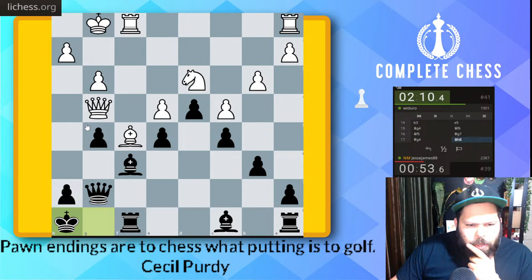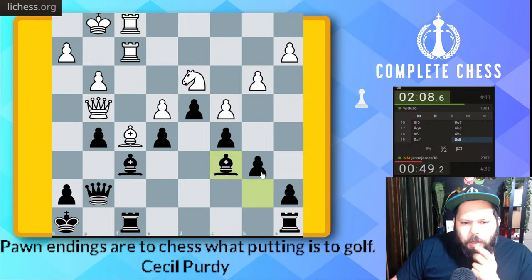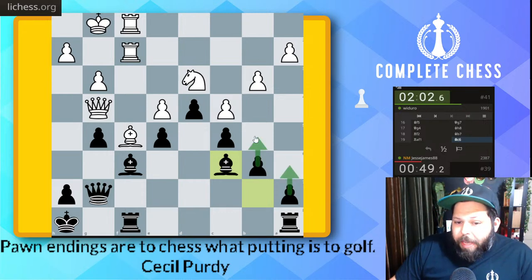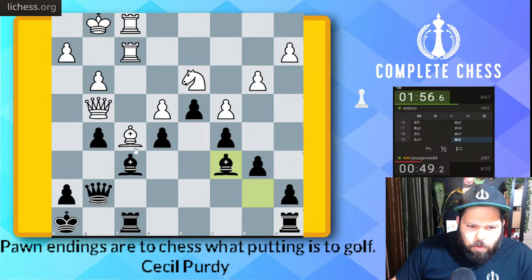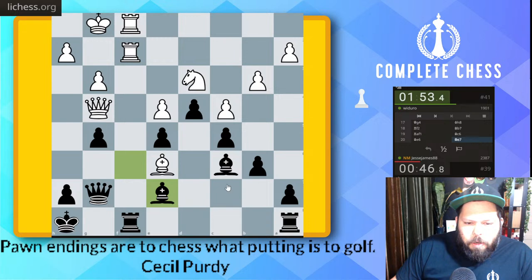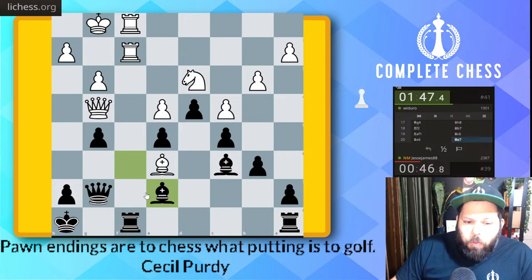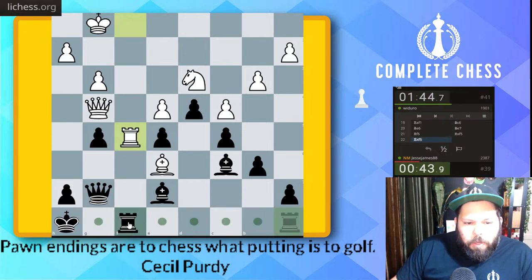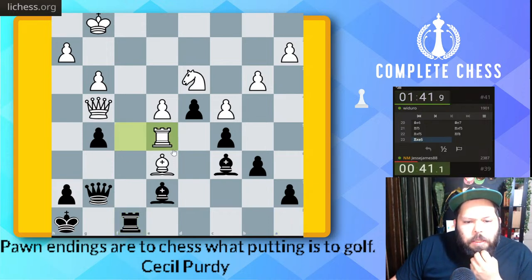Bishop back to e7 most likely — we'll just trade everything off, but I'm going to go a6, b5 and play bishop e7 so I can try to attack down the b-file. The bishop here can actually be a bad piece for them. Bishop d5 is interesting, but we need to trade off the rooks because they're just too powerful here. I did miss that move. Let's go a6, rook back to f5 now I assume.